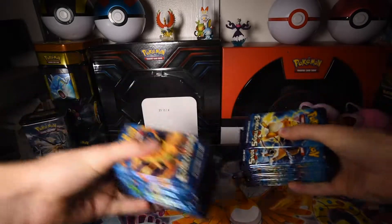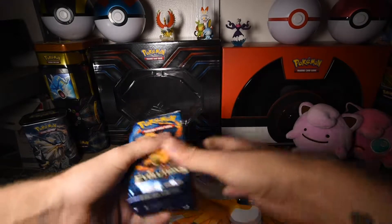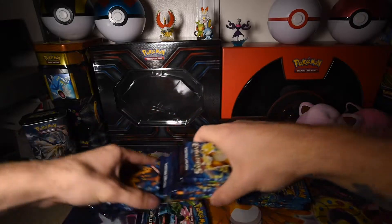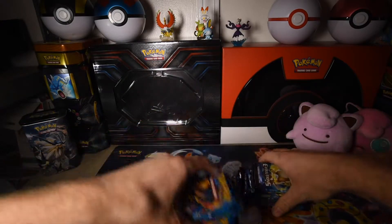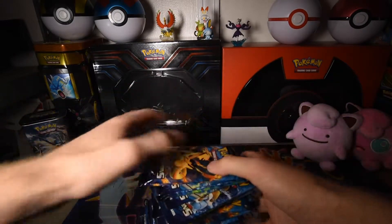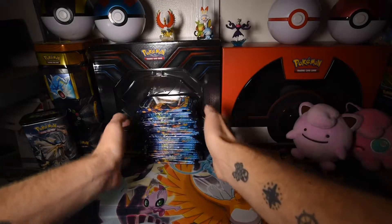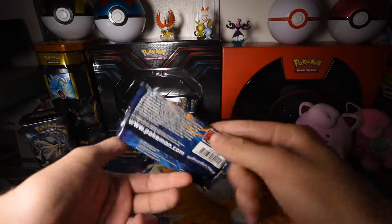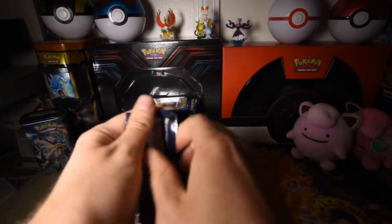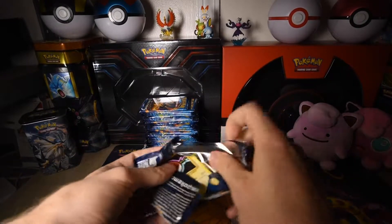We need to use crossed so we can at least pick up the secret rares. There's also an Executor that's in Japanese, even though it's an English set, and that looks pretty cool. I wouldn't mind acquiring that. So let's just shuffle and place our stack and jump into it, because I do like making longer videos, but I don't want to drag it out unnecessarily.